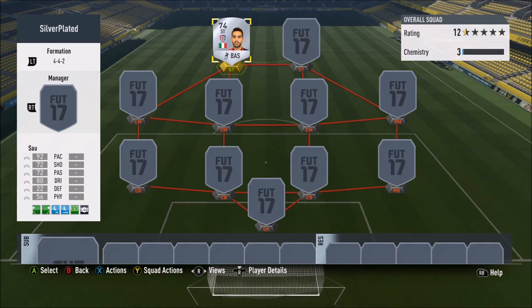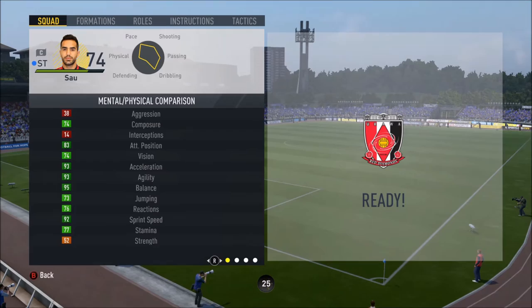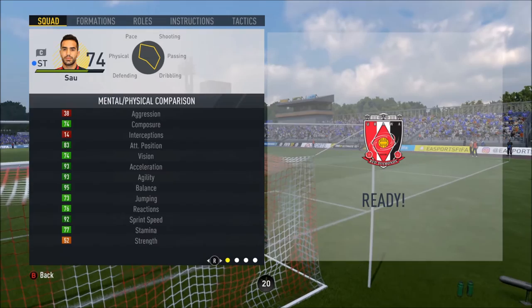Marco Sao looks like a really, really amazing player when you actually get into his stats. Last year he was just a speed demon. To be fair, the stats he's got this year are pretty much exactly the same. He's got 92 pace, 80 dribbling, 72 shooting, 72 passing. He's got four-star weak foot, only three-star skill moves. And he cost me 5,500 — obviously that's going to rise when FIFA actually releases. Some of these stats are amazing: 93 acceleration, 93 agility, 95 balance. That balance is ridiculous on a silver player.